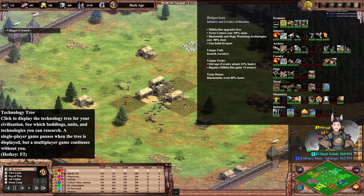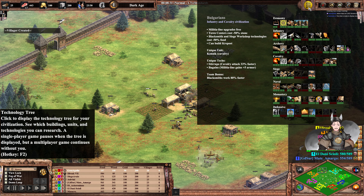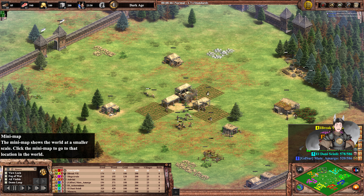We've got the gray Bulgarians — they have the free militia line, infantry and cavalry civilization. They've got the Konnik, a very stubborn unit. Maybe some infantry play there.